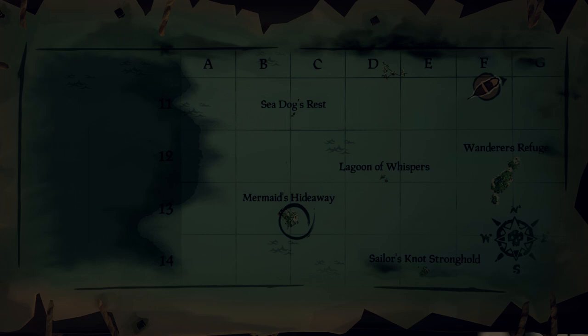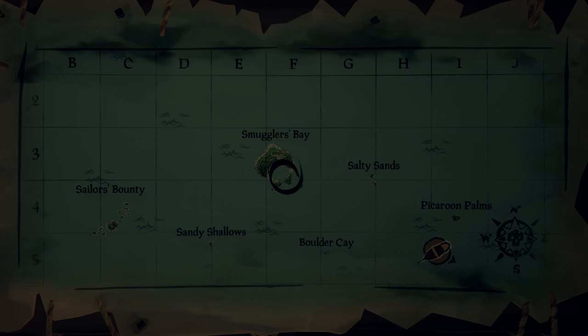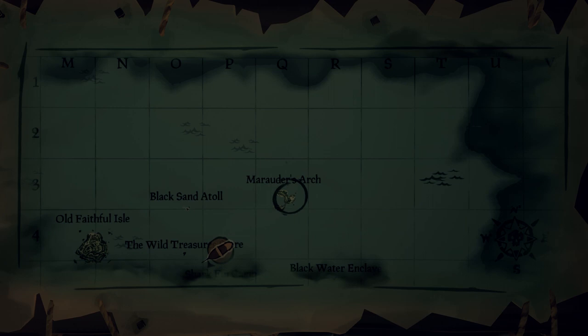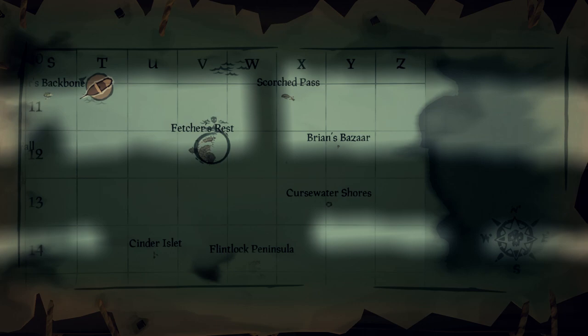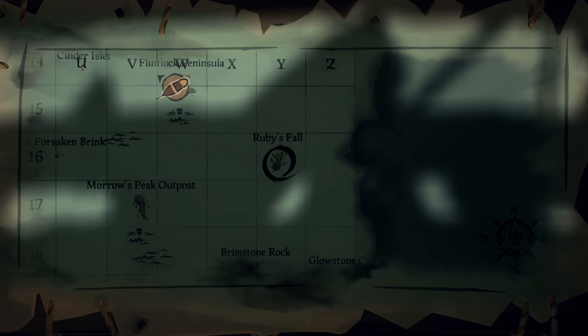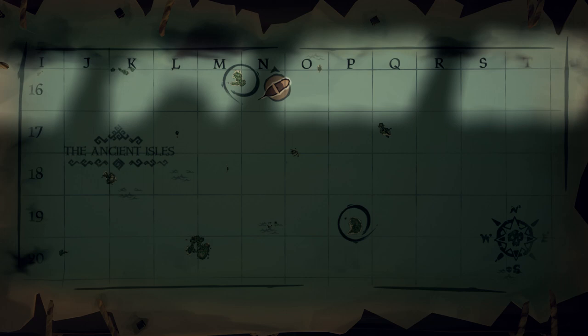These are the islands where you can find them. In the Shores of Plenty you can find one in Mermaid's Hideaway, one in Cannon Cove, and one in Smuggler's Bay. In the Wilds you can find one in Marauder's Arch, one in the Crooked Mast, and one in Kraken's Fall. In Devil's Roar you can find one in Fetcher's Rest, one in Ruby's Fall, and one in Devil's Thirst.